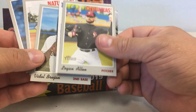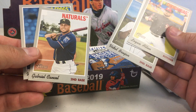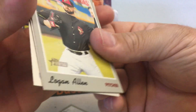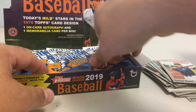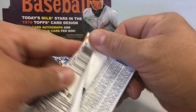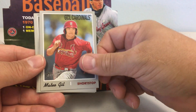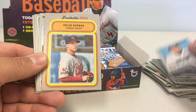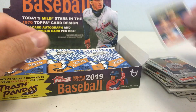Oh, we got a backwards card there, so we'll save that one. Vidal Brujan, Gabriel Cancel, William Contreras. The boxes I've opened — it seems like the backwards card is a numbered card and the autos have been facing forward. Braylon Marquez, Matteo Gil, Cal Mitchell, Nick Madrigal, Nolan Gorman, ERA Leaders, Joey Wentz, Saves Leaders.